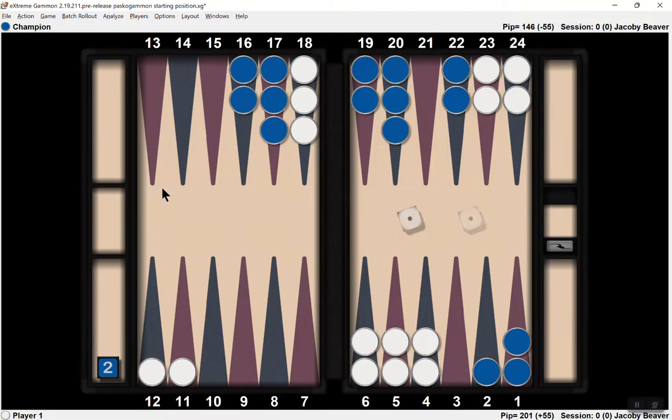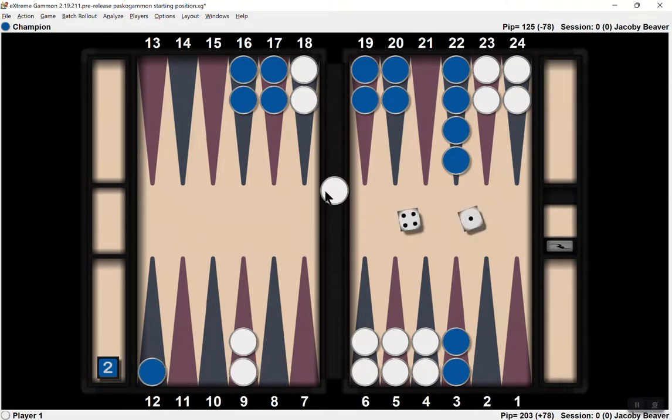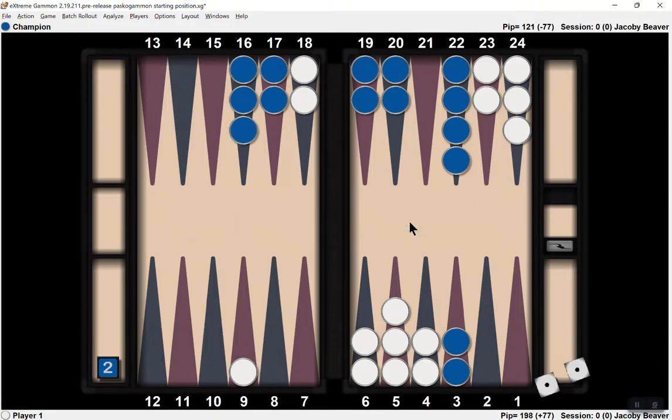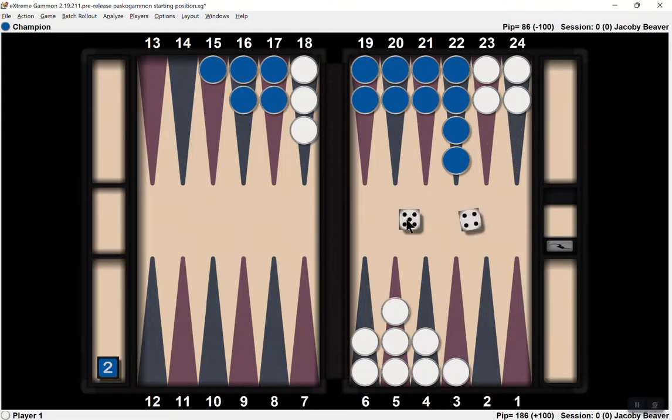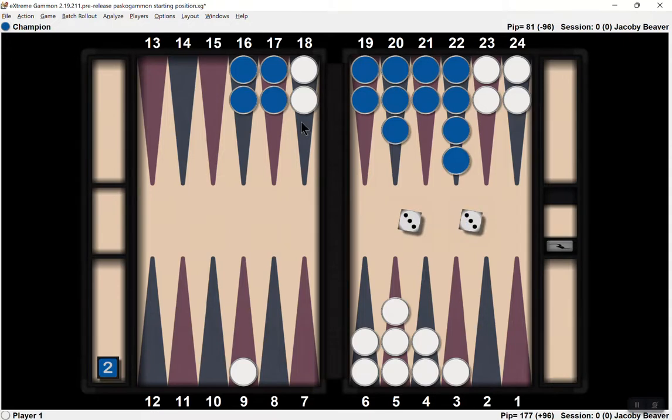I don't see how I can lose now. Now I see how I could lose. Alright, I've got to play it like a wimp. I'll take a well-timed 1-2 back game anytime. The question is, is it timed well enough? He didn't hit me, that chicken?